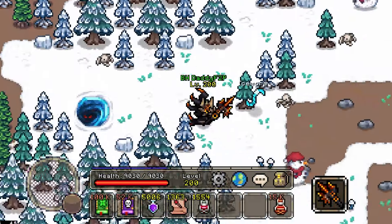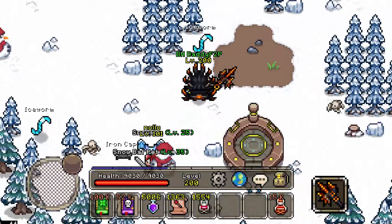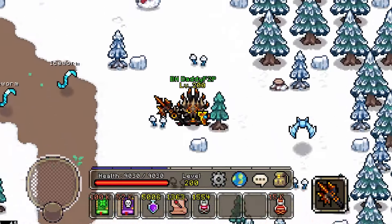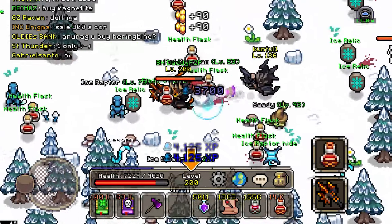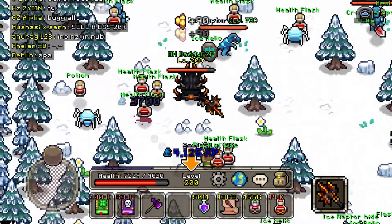Winter Mist is a generally very vacated territory and you won't find many players around at all. However, there is one place — just one — where you could possibly find a consistent presence of players, and that is the Ice Raptors. Ice Raptors are a pretty common place to find both low- and high-level players hanging out, and perhaps one of the most satisfying places to farm as well.